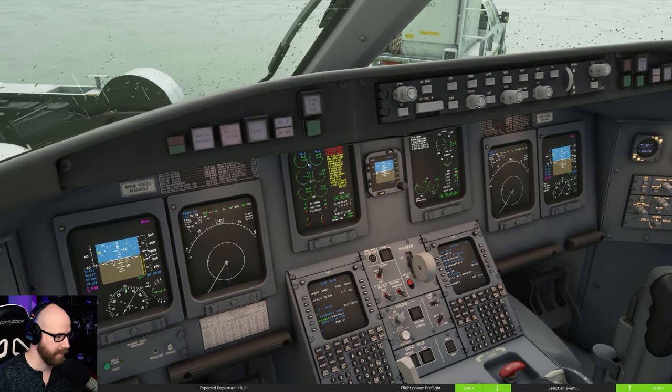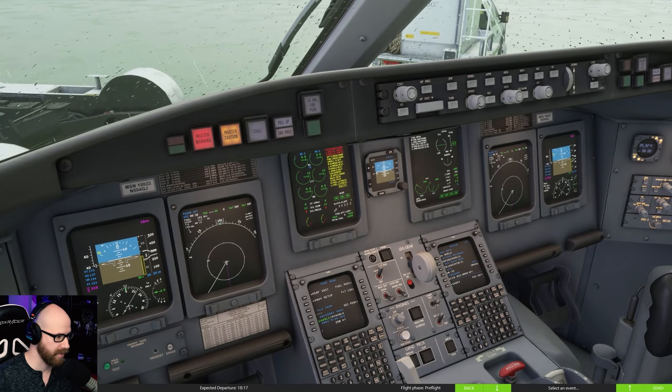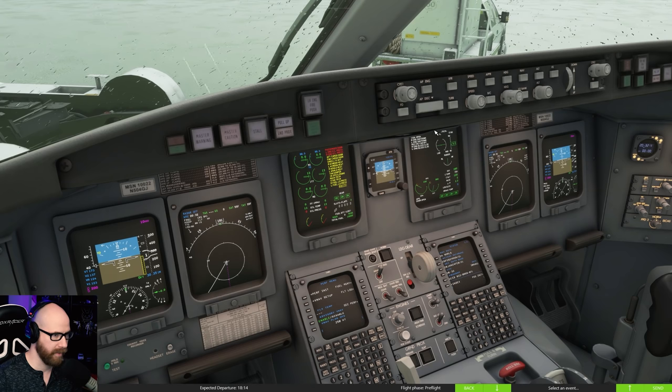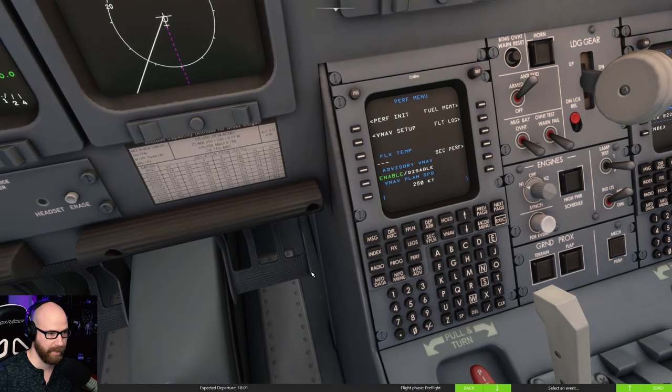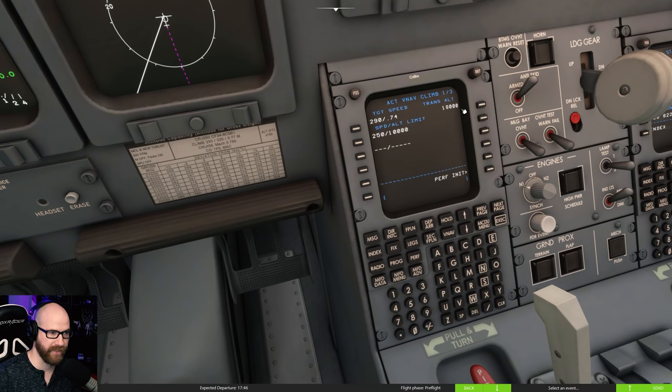With the CRJ, you basically go gear up and hit your speed button - so we're going to climb out at 200 knots today. Flight directors can come on. We'll go nav and speed mode. VNAV setup page: transition altitude is good, 250 at 10,000. Target Mach speed 0.74 - we'll do 0.74 to Mach 0.80 today, but I think we'll go with 0.74. That works for me.